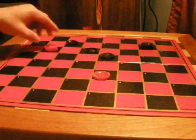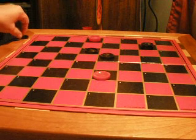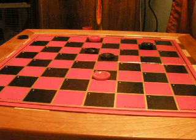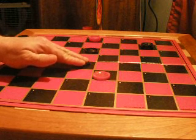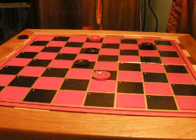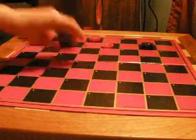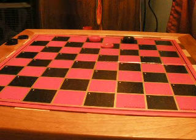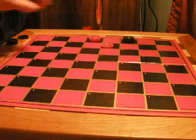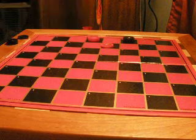Black sacrifices a checker here, and red has to jump. It's black to move again. Now he sacrifices two checkers — what's he up to? And now the killer move. And if you see it, there's nothing red can do.